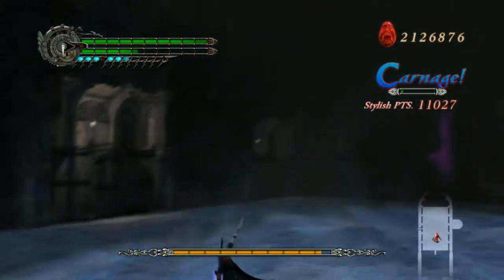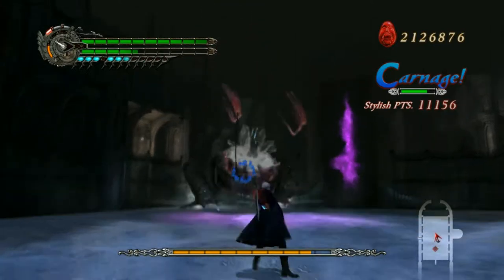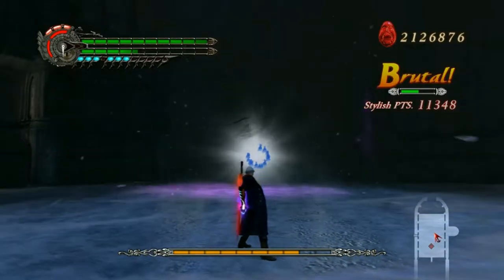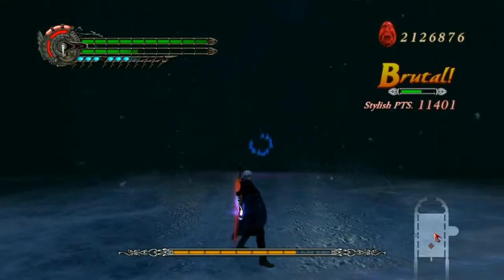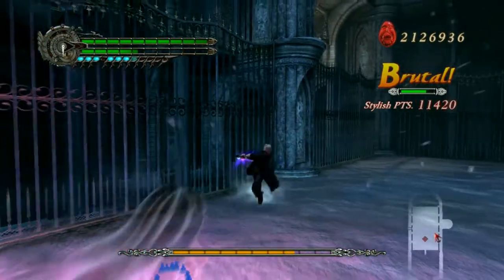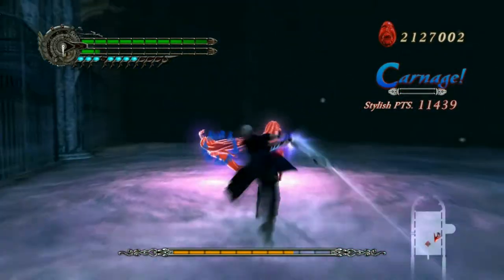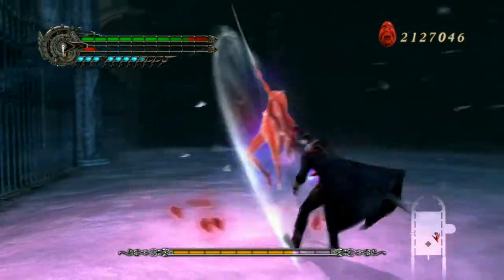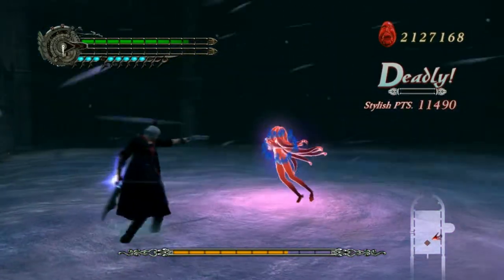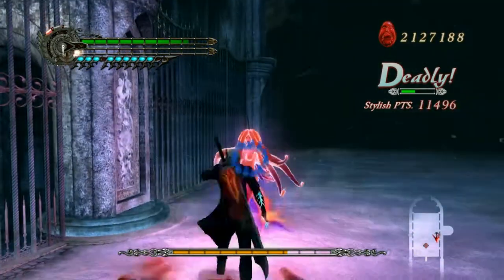It feels good to be able to play against bosses again as Nero, because the game really was designed around him. I don't have any tips for this level. The tips are all just gonna be the ones I gave at the times of these respective boss fights — there is just nothing I can say that I haven't already said. It really is just about being good and not taking so many hits.